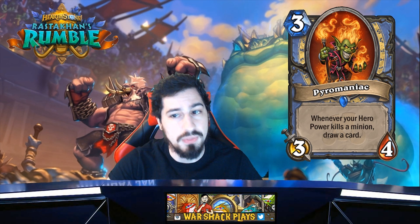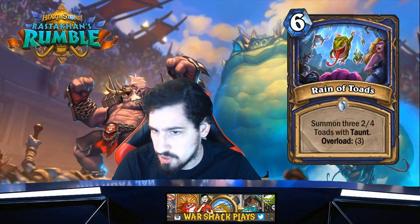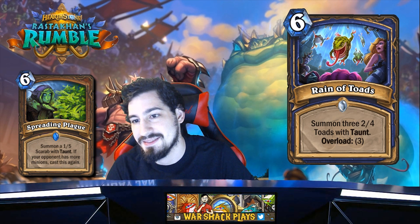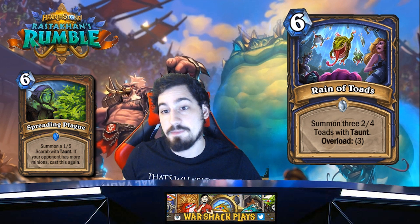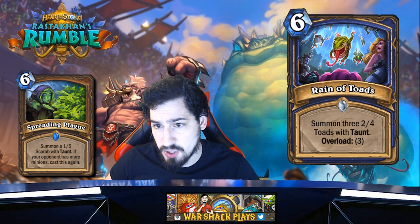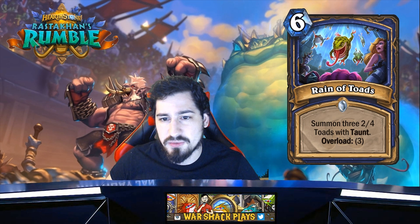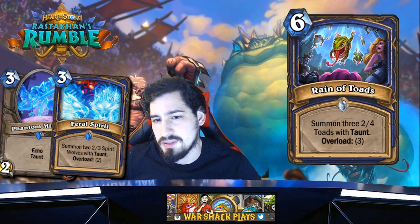Rain of Toads — six mana Shaman card. There's been a lot of memes comparing it to Spreading Plague of Shaman, but it's not — Spreading Plague is in a whole other world. Rain of Toads isn't bad, but it's nowhere near as strong as Spreading Plague. You get three 2/4s, it's like a mixture of Phantom Militia and Feral Spirits.